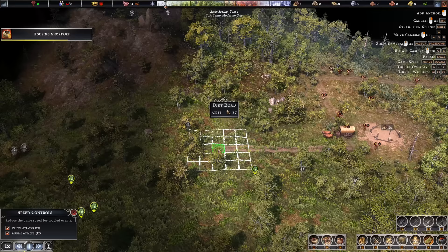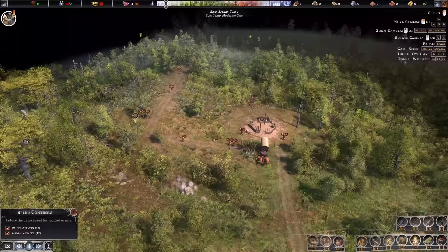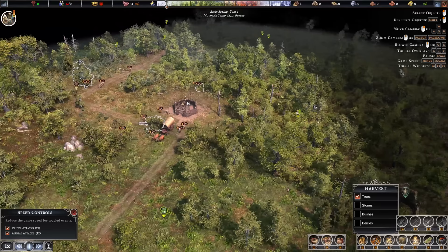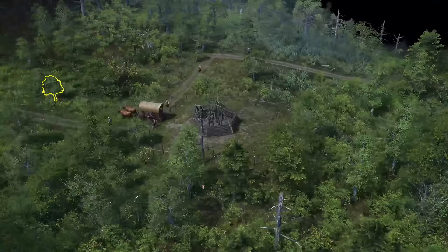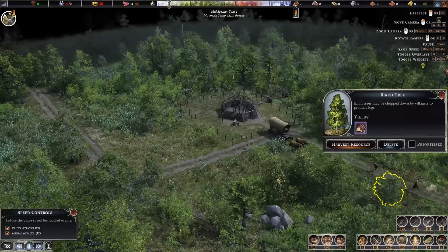I'm going to get my firewood splitter in straight away because I always forget that before the winter. Once the town center's done, we can get our storage and housing in. I'm going to keep it pretty rigid to start with. I'll leave a little bit of gap either side of the town hall for storages early on, then we'll harvest a little bit here — make sure we're set to just trees and clear out some land.